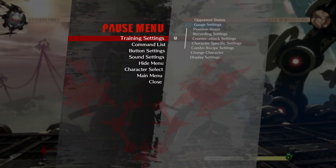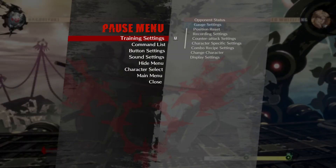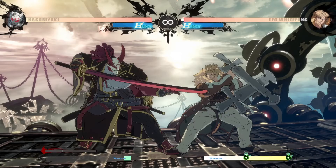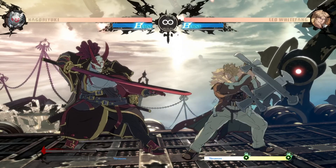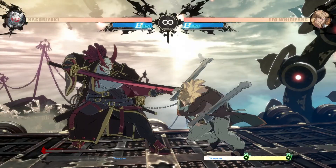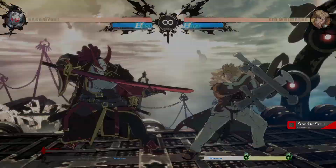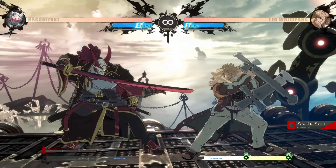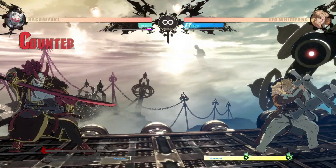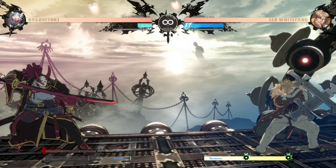The second kind of burst is the blue burst. On hit or on block, I can use blue burst. This is basically to stop pressure or to stop damage that would otherwise kill you or put you in a bad spot — that's what this mechanic is designed to do.